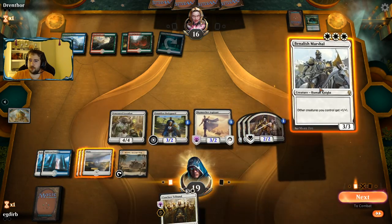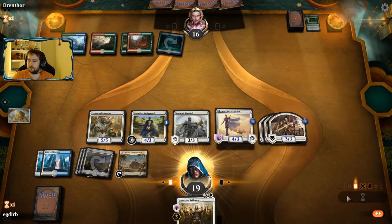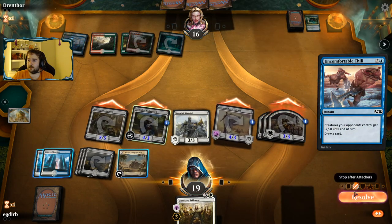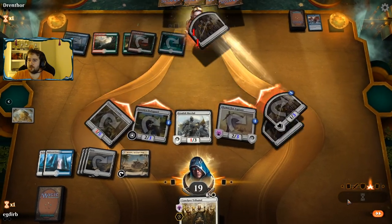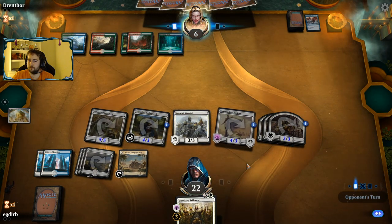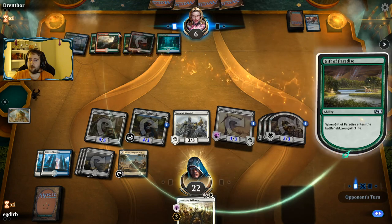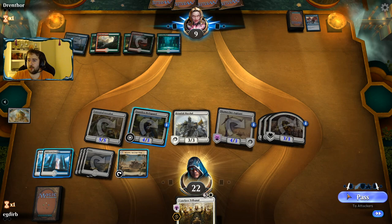Might as well jam this Marshal as well. They could have a Fog. That's a Fog-sort-of effect — not a straight-up Fog though. Our opponent still goes to six there on that attack. One play I wasn't thinking about that I probably should have been thinking about was just Conclave Tribunaling away the Gift of Paradise. Might have been right in that spot.